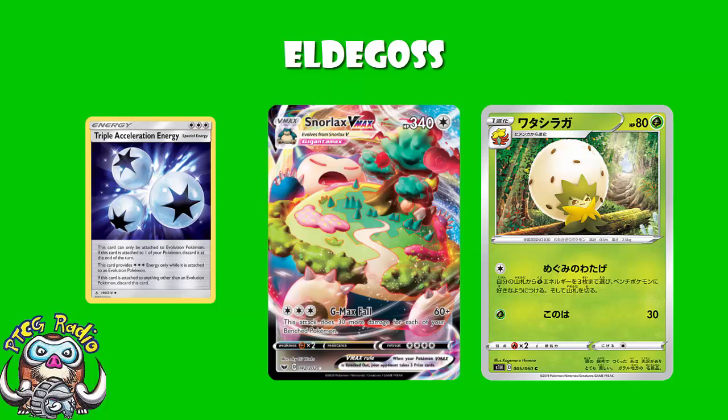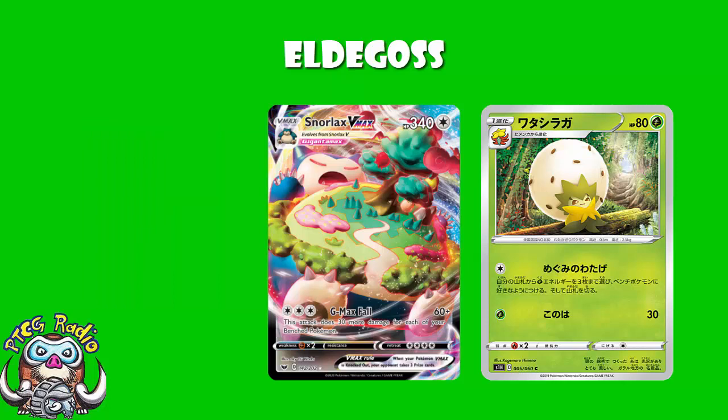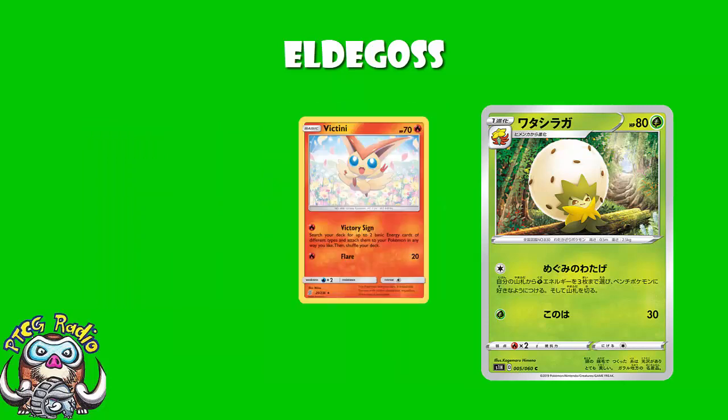So, this just gives you another option. And it's not like we've not used attacks like this in the past. There was a Victini that came out in Unified Minds, and that's got a very similar attack. It's for one fire energy: you search your deck for up to two basic energy of different types and attach them to your Pokemon in any way you like. Well, that's two energy rather than three and they've got to be of different types. And it's for a fire energy — this is for a colorless energy: better. Searches for three energy: better. Can attach them to the same Pokemon: better.